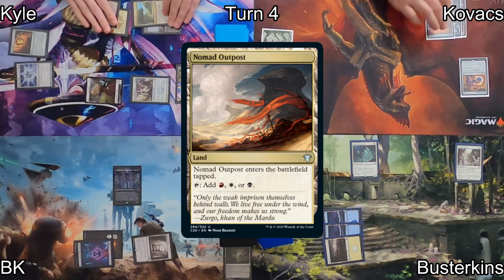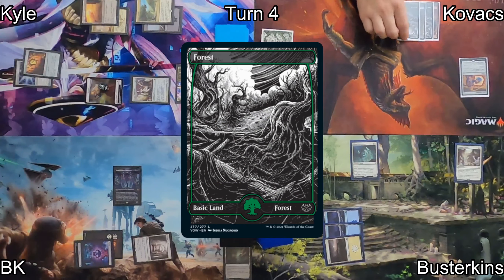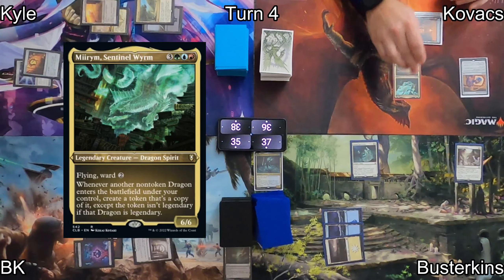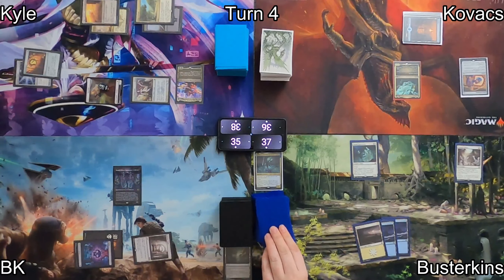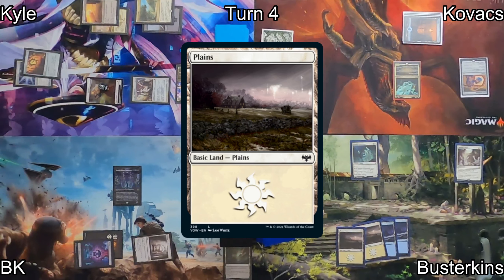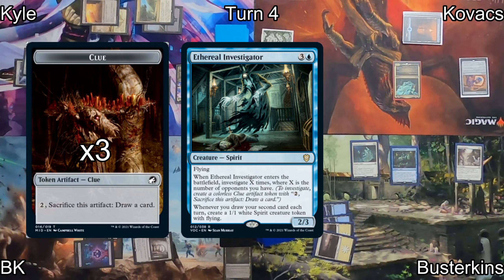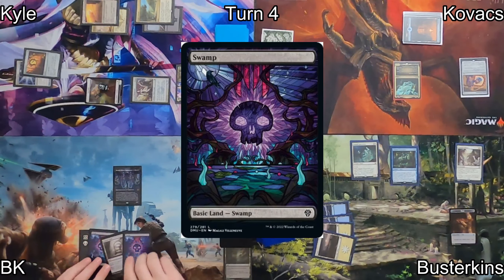In Main Phase 2, Kyle plays Nomad Outpost as his land before passing over to Kovacs, who plays another Forest as his land and with that casts his Commander, Mirum Sentinel Worm, allowing him to start making copies of Dragons when they ETB. On to Busterkens' turn, he drops another Plains and casts Ethereal Investigator. When it enters the battlefield, he'll generate 3 Clue Tokens — that'll let him draw cards.